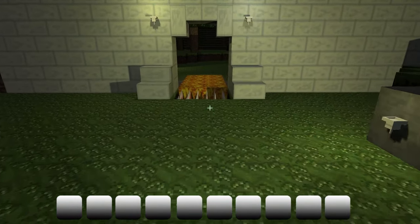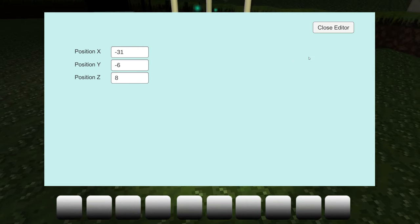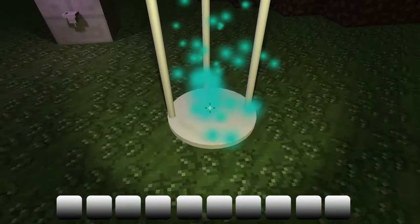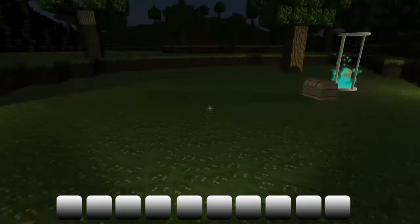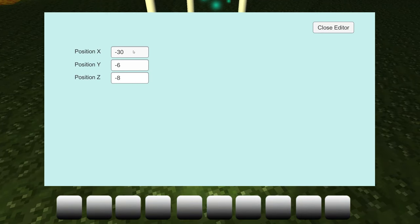And then we have the teleporters — those are those things. You can set the position you want to teleport to, and when you stand in it you will be teleported to that location. So every teleporter has its own properties defining where you can teleport to.